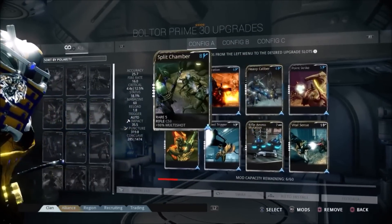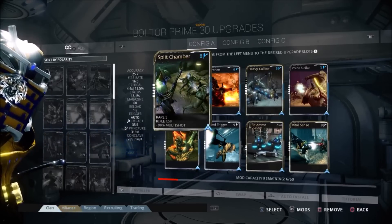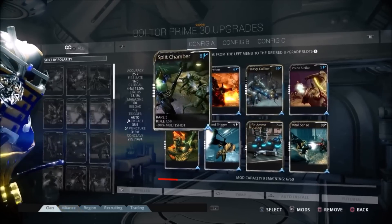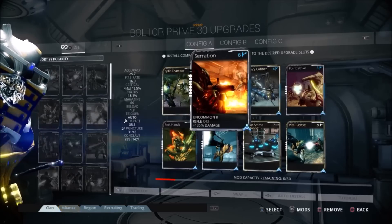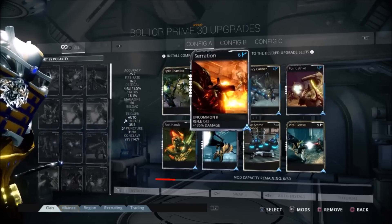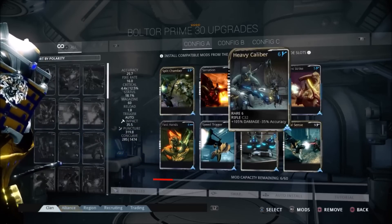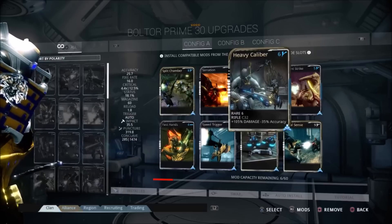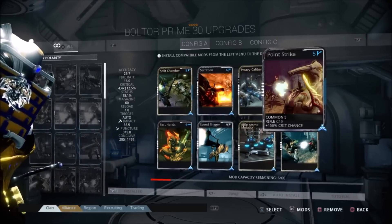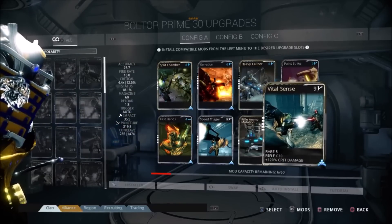Next we look at the Boltor Prime, which is my favorite rifle weapon. I don't use a lot of elemental mods for generalization purposes. I use Split Chamber with multi-shot, and Serration — it's not fully leveled yet because it's really expensive mod-wise, but I do plan on getting it all the way up. Heavy Caliber gives an extra 135% damage with minus 35% accuracy — I have no idea how accuracy works in this game but it doesn't seem to be a real big problem. Point Strike gives 150% crit chance for those yellow and red numbers, and Vital Sense adds to crit damage to make your critical hits hit harder.